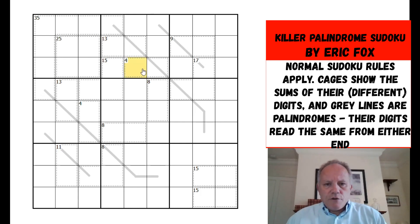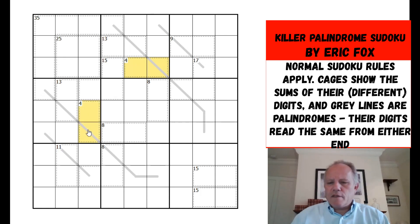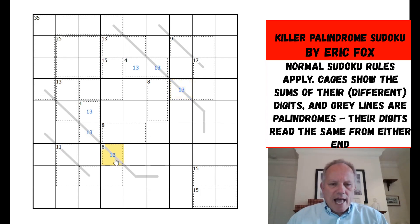I see there are two four-cages of two cells, so they must be one and three — that's the only possibility. In both cases the one and three are on palindromes, so the equivalent cell from the other end of the palindrome must also be one or three. Now this eight cage has to be either one two five or one three four. If it was one three four, it would have to be three up there, then one and four. If it was one two five, these would be a two and a five.